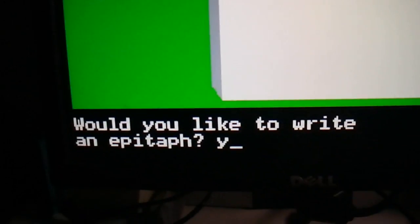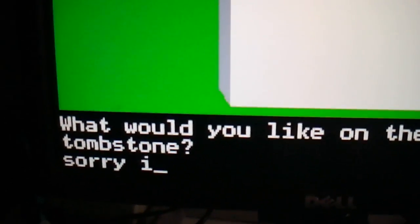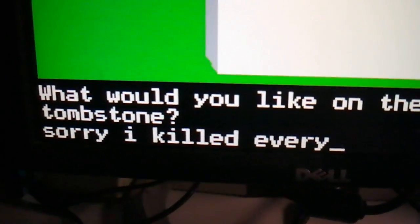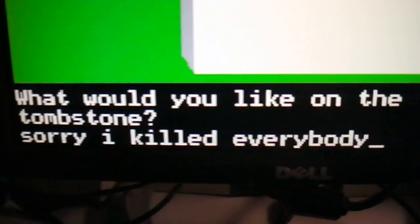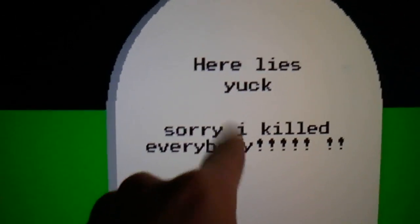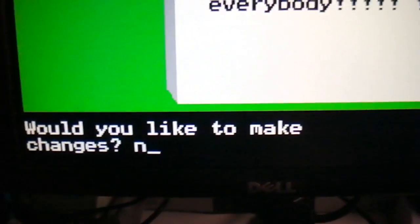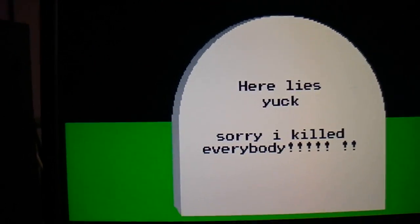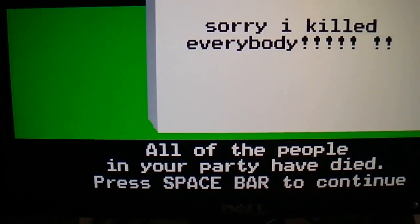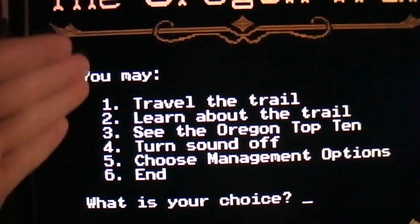Yuck lies here — so we're going to write a message on Yuck's grave: 'I killed everybody, I killed everybody.' Would you like to make any changes? No, press no. Okay, so all the people in your party have died. You press space and it just brings you back to the main screen.